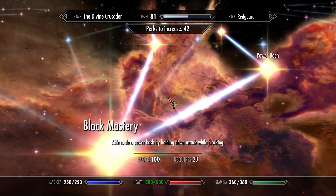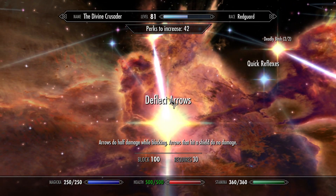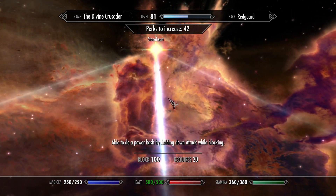On to Block. Block Mastery, Power Bash, Deadly Bash 2 out of 2, Deflect Arrows, Block Runners, Shield Charge, and Stoneheart.